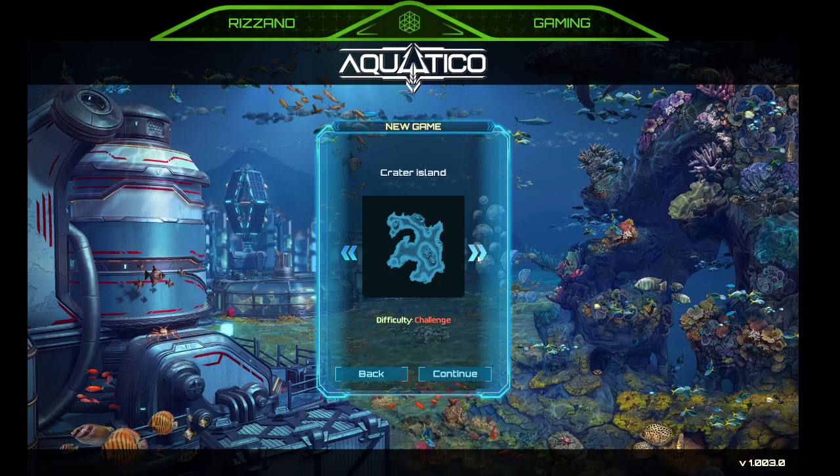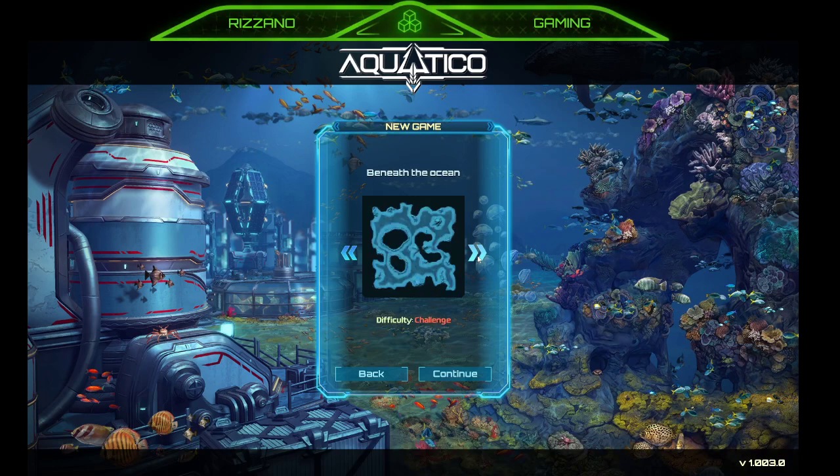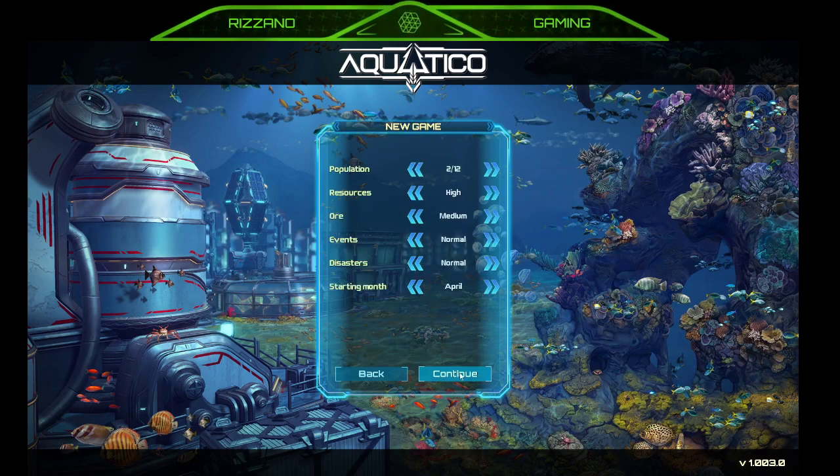Selecting map 'Deep Passage' — not sure what the default map is, but I think we'll do Suburge Prairie. Population modifies the number of residents and drones at the beginning of the game — we'll leave it at 2 of 14. Resources high, medium ore, events normal, disasters — we'll do normal. Starting month, let's do March.